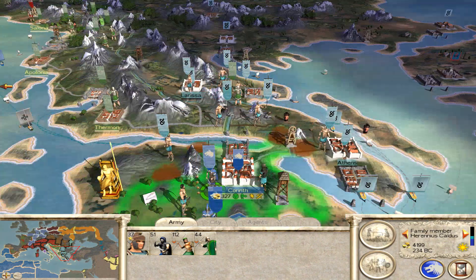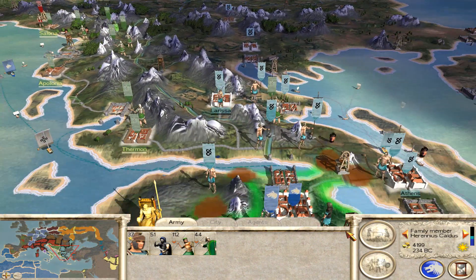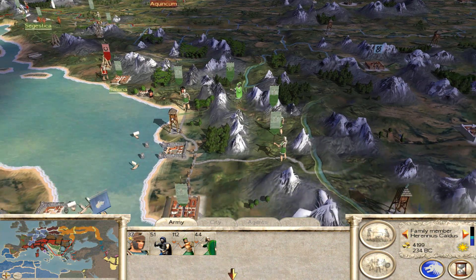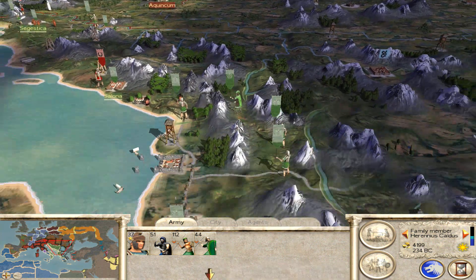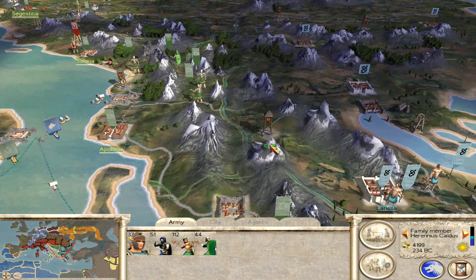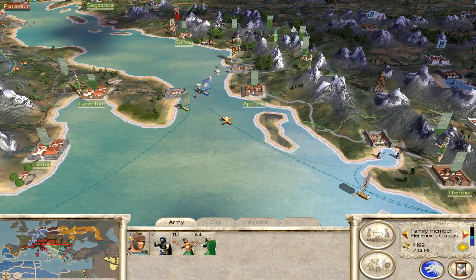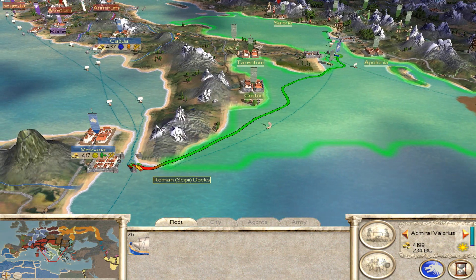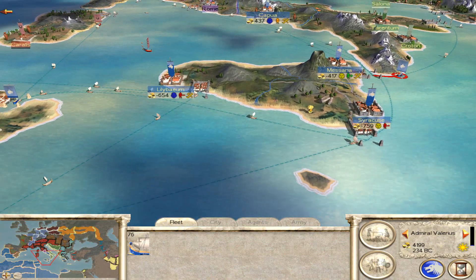I don't think the Brutii are going to have much luck with what they currently have. There is a pretty big force up here. They've kind of just been knocking around up here for such a long time, not really doing anything, and I'm not sure if this is actually going to go and attack the race or if they're just really indecisive and not going to do anything.